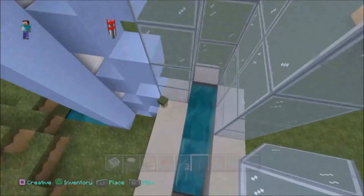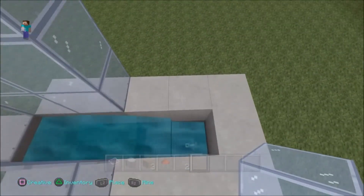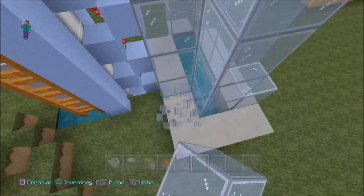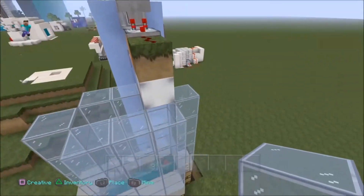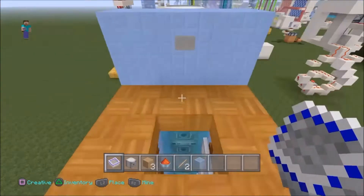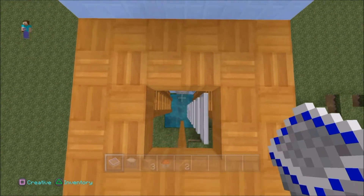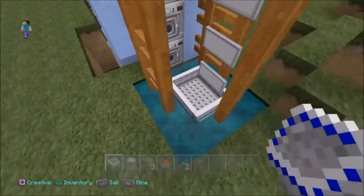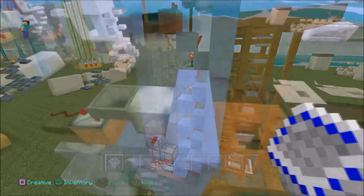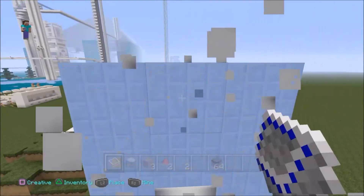Now we need to extend the elevator. Everything I showed you at the top here with the dispenser dropping the item — once you build this up you're going to have to break that and move it to the top of the elevator. So we're going to get rid of all this and get rid of the button here as well. Test it one more time to make sure it works — yes it works. Now that you know it works, all you have to do is extend everything.